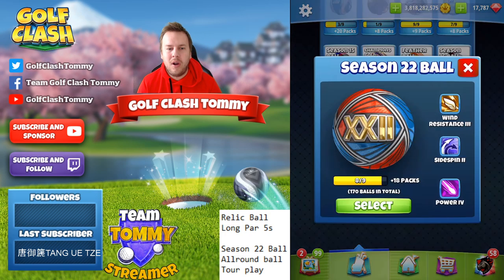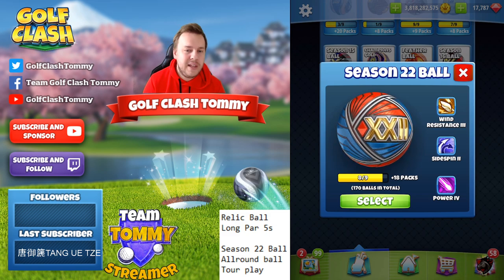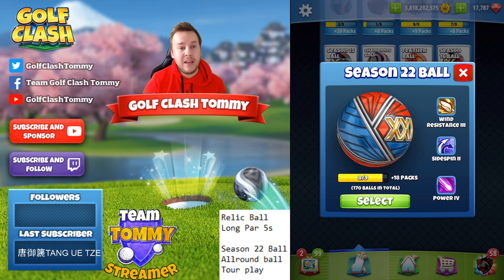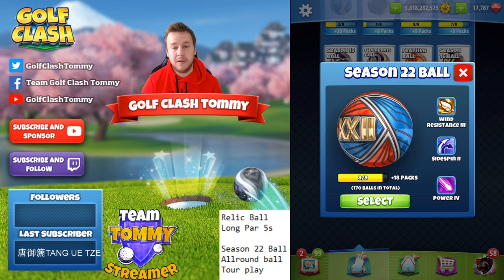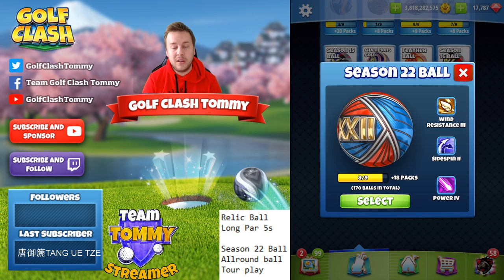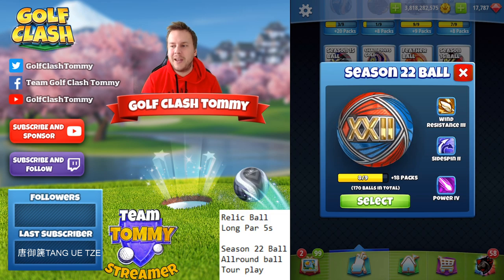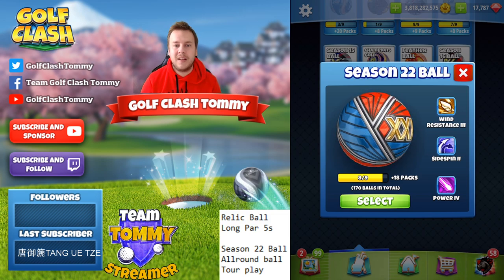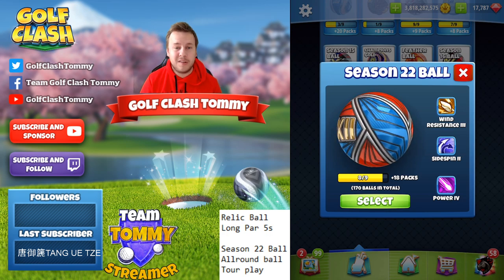Now the Season 22 Ball has wind resistance 3, sidespin 2, power 4 — this is a really good ball and I give it a seven. The reason it's not a nine is the sidespin 2, but overall it has wind resistance, sidespin, and power — everything that's good in tournaments, tour play, and especially as a grinding ball. The design is also nice, and the needle speed is very good too.